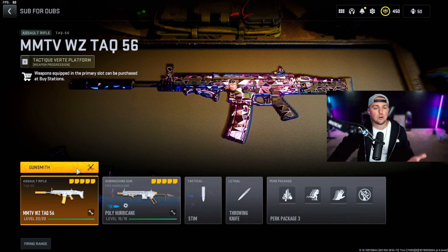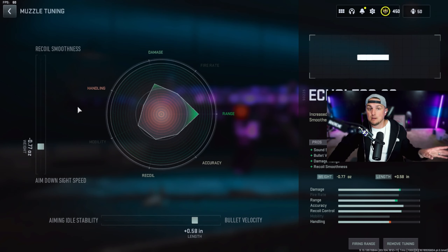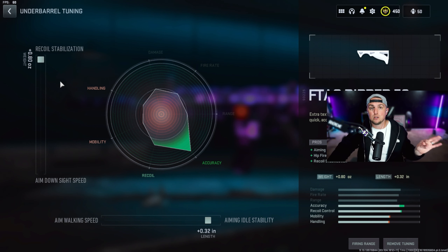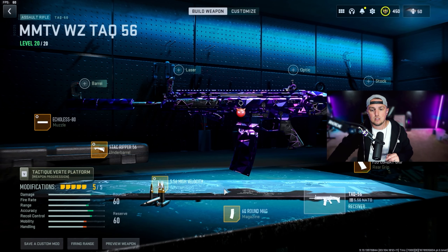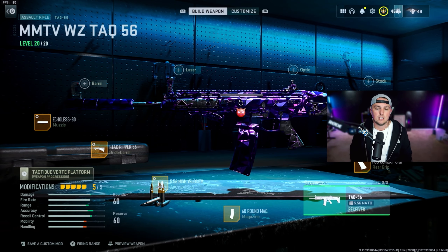For the fourth AR, the TAC 56 has to be the hardest hitting AR in the game, maybe besides the ISO Hemlock — it absolutely shreds. Go with the Echelon 80 muzzle tuned for aim down sight speed and bullet velocity, the F-Tack Ripper under barrel tuned for recoil stabilization and aiming idle stability, high velocity ammo for damage range and bullet velocity, the 60-round mag, and the FSS Combat Grip tuned for recoil steadiness and aiming idle stability.